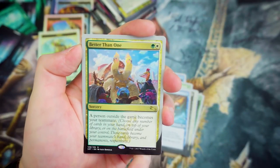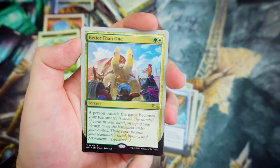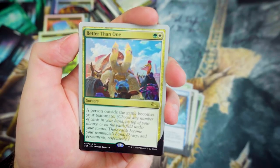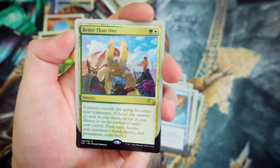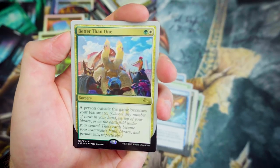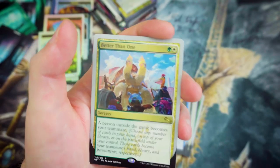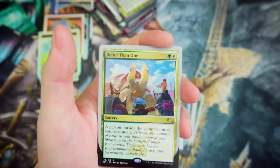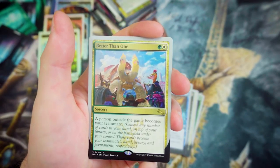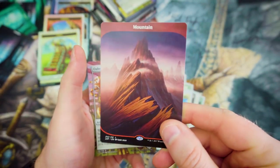And our last Rare is Better Than One — for a Green and a White as a Sorcery, a person outside your game becomes your teammate. You can choose any number of cards in your hand, on top of your library, or on the battlefield under your control, and those cards become your teammate's hand, library, and permanents respectively. That's really, really cool — you can end up having twice the number of people playing on your side, dealing more damage to your opponent.